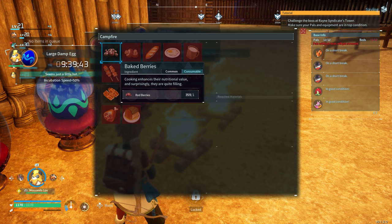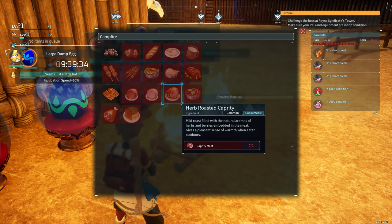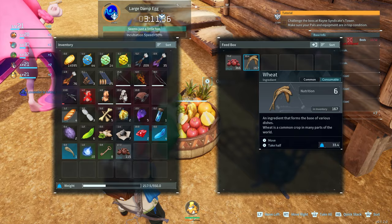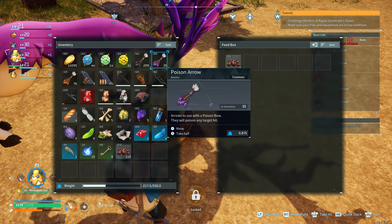Another way to bring up their sanity is to feed them well. If you go into a campfire or cooking pot you can craft some really good meals. If you feed your pals one of these meals they'll get full a lot quicker and be more productive. If you only feed them regular red berries and wheat, they won't be very happy — they'll eat through it and take breaks every two to three minutes. Try going on a meat run, killing sheep and chickens, cooking it all and putting it in the feeding trough. Even baked berries work pretty well.